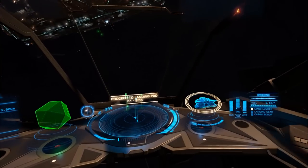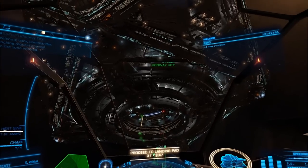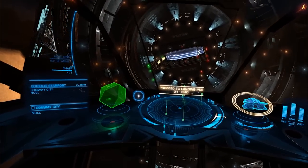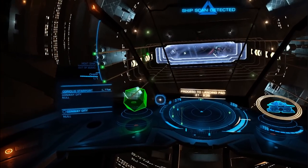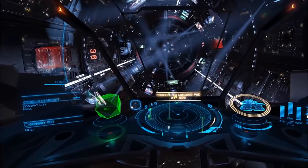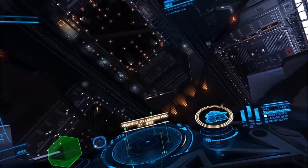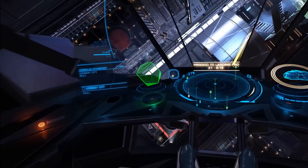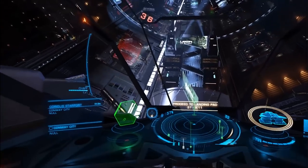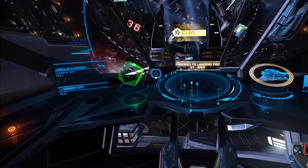One comment you'll often see about Elite Dangerous is that many people feel everything looks so small, and this is very true — things do look small simply because scale and size are impossible to judge within space, as there's very little to use as a point of reference. Yet things are extremely different when using VR. For example, you can see just how large the docking hatch is — it's akin to driving a car through a football field. Inside the stations is very impressive; it truly looks like a vast distance all the way to the back. Whether it's station interiors, outposts, or planetary settlements, VR gives you a much different perspective and sense of appreciation for all the environments.